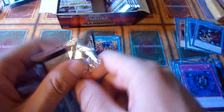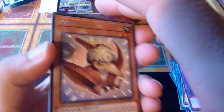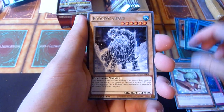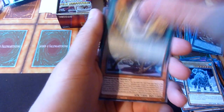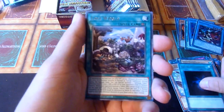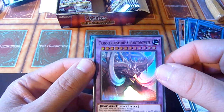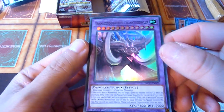The ultra rare count in these Collector's Rare sets is very low. That's a little underwhelming. I think I can expect two ultra rares in here. Transcendosaurus. Gigantosaurus — nice.